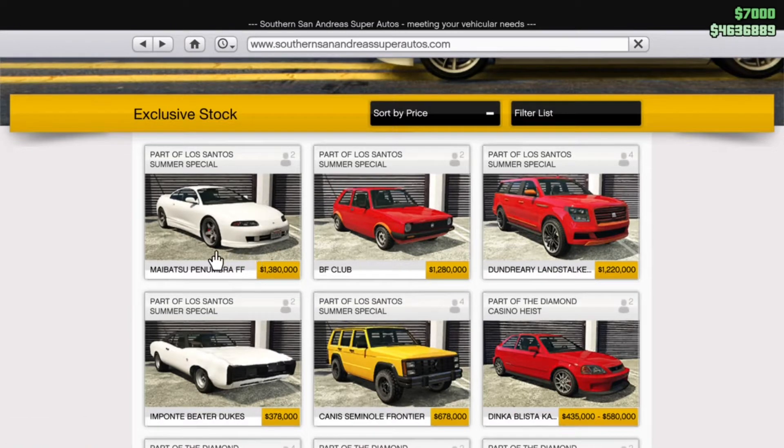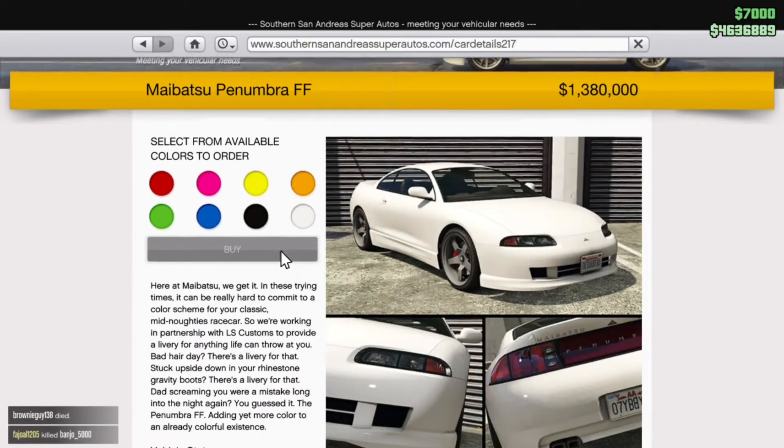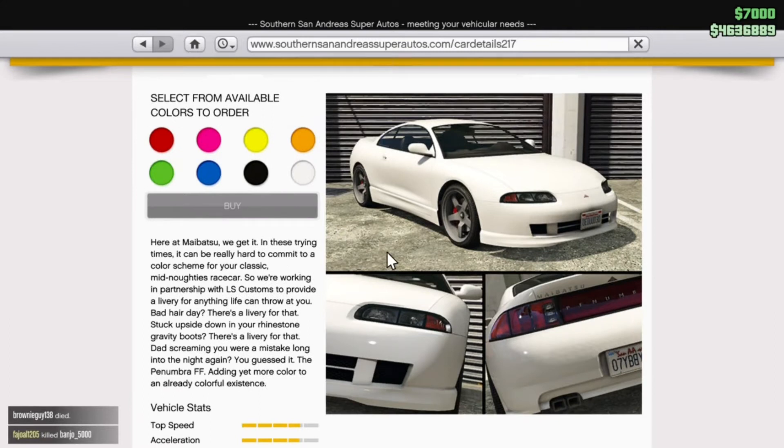All very expensive, as you'll see — pretty much 1 million for the majority. So let's start with the Eclipse: it's 1.3 million, it's white, it's very Fast and Furious-esque and it looks fantastic.